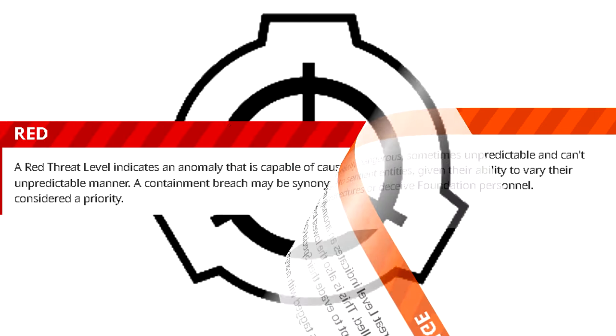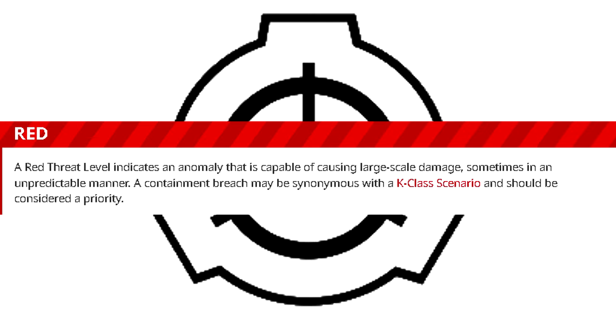Red: A red threat level indicates an anomaly that is capable of causing large-scale damage, sometimes in an unpredictable manner. A containment breach may be synonymous with a K-Class scenario and should be considered a priority.